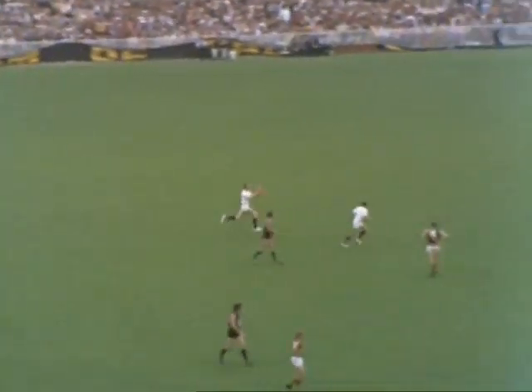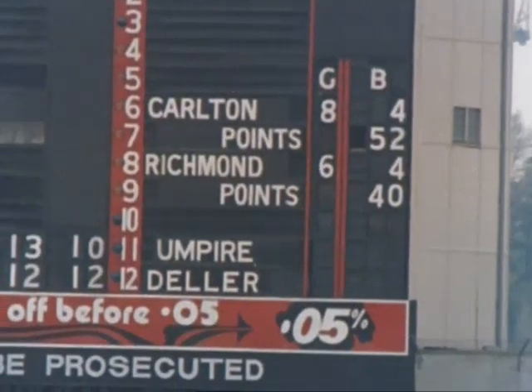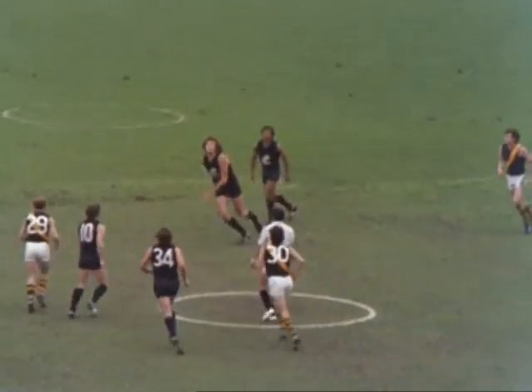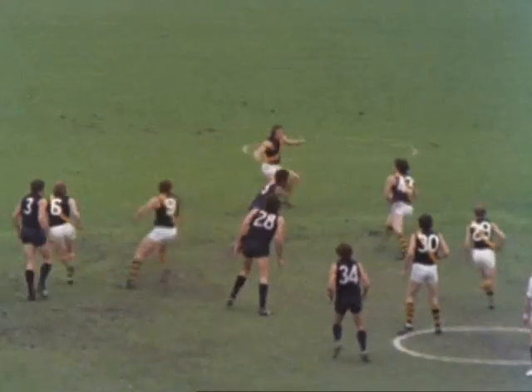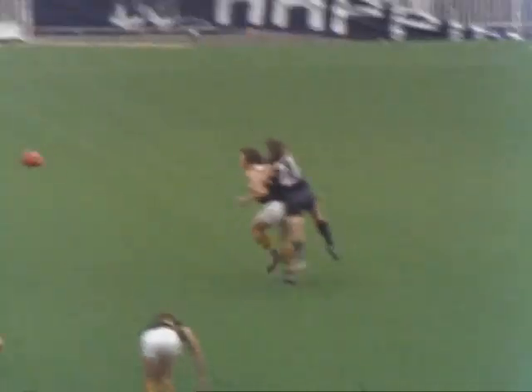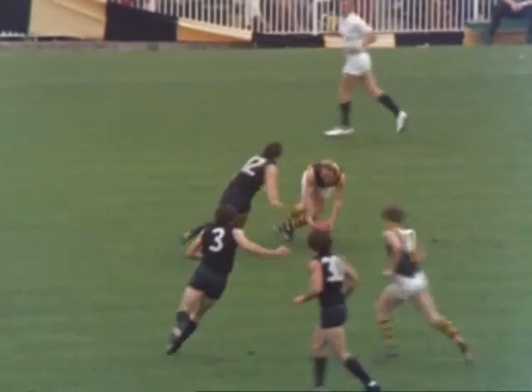Boundary umpires bringing the ball back to the central umpire Bill Deller. After that splendid goal on the left foot by Morris, 52 to 40 the score for Carlton. As Deller bounces the ball in the center once again, it's Jones who wins the tap, but Highwood of Richmond from the halfback line sends Richmond deep into attack.